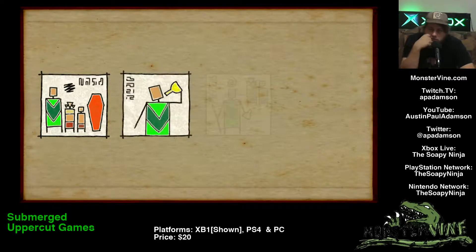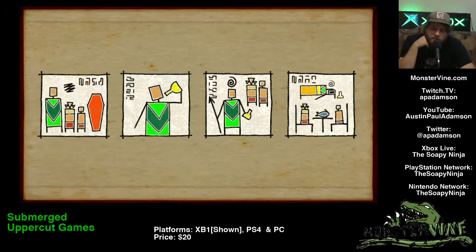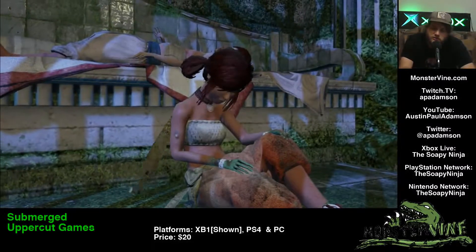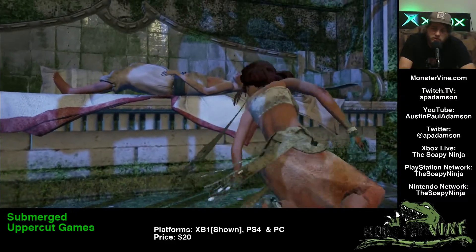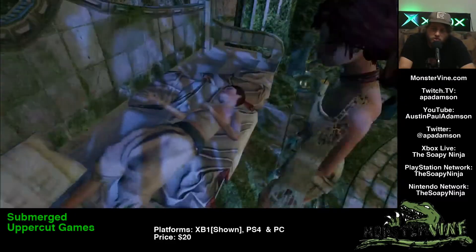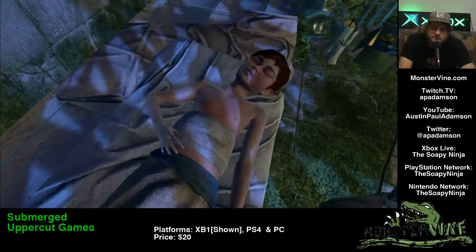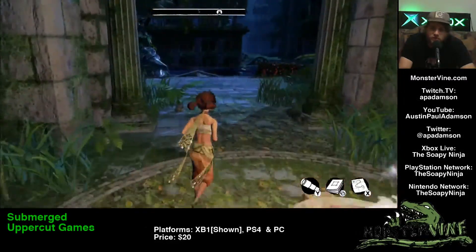Cutscene. I do like these pictograph storytelling devices. I can't tell if she's becoming greener — maybe she just needs to wash her hands. Otherwise, she looks like she's going to end up like those plant people.